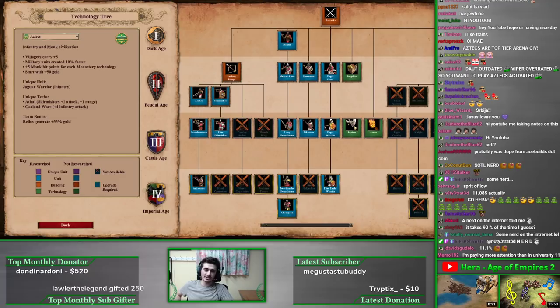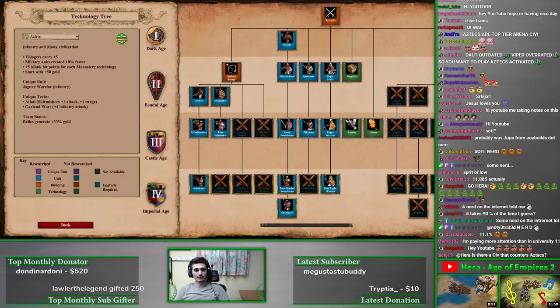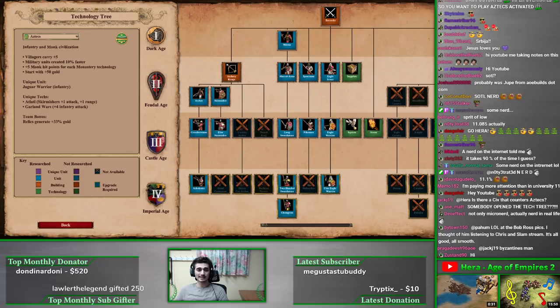You start with an extra 50 gold, which is not too bad. The unique unit is the Jaguar Warrior, an anti-infantry unit who is infantry himself. The unique techs are very strong: Atlatl gives castle-age skirmishers plus one attack and plus one range, and Garland Wars gives infantry plus four attack. Both are key in every Aztec late game. Their team bonus is relics generate plus 33% gold — another really good bonus. I have them S-tier on my tier list.